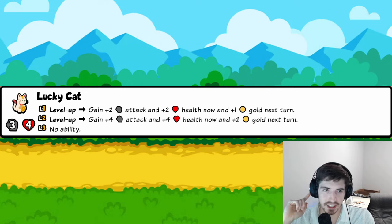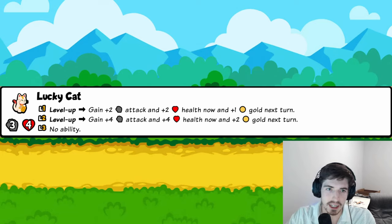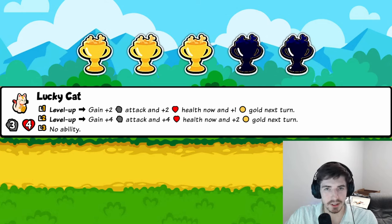Lucky Cat: nothing flashy — you level up, you get some attack and some gold next turn. It's not immediate gold so you can't go crazy stacking level-ups, but it's pretty good and solid enough for three trophies.